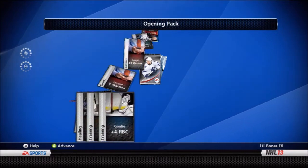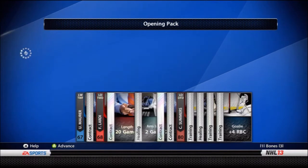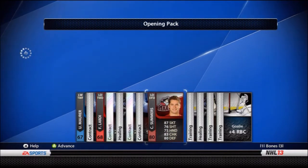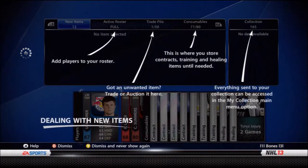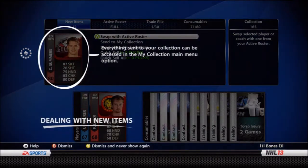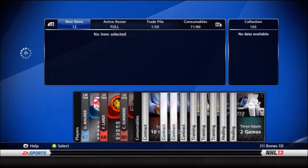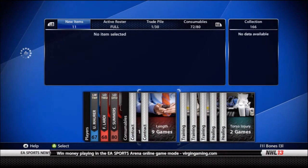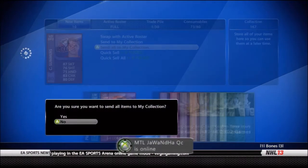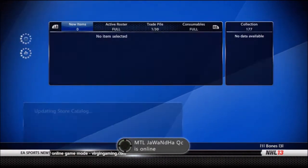The only disadvantage of these is that you cannot trade any of these cards. I don't know why anyone would want them because they're just 87 skating — not bad actually. I might use them, so I'll send them all to collection except these contracts. Contracts are nice.